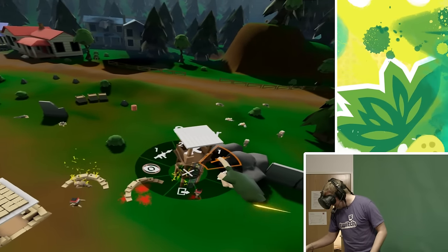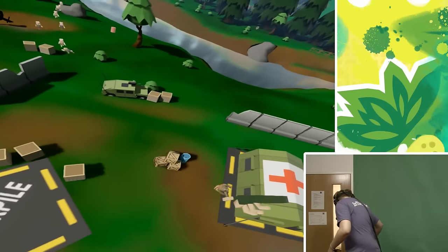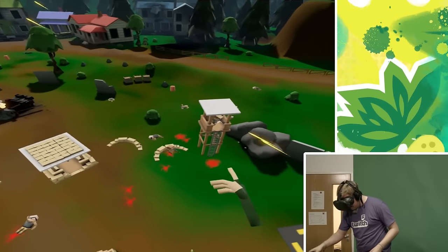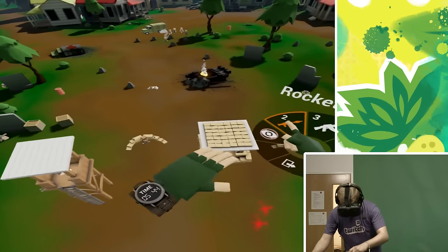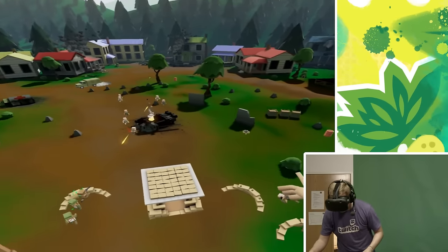Rifleman. Sniper. Rocketman. Oh God, wait — I can put you back to the walls. I don't know what's going on. We're going to get killed. We're on wave 22. Jesus, I didn't realize we've gone through so many so quickly.